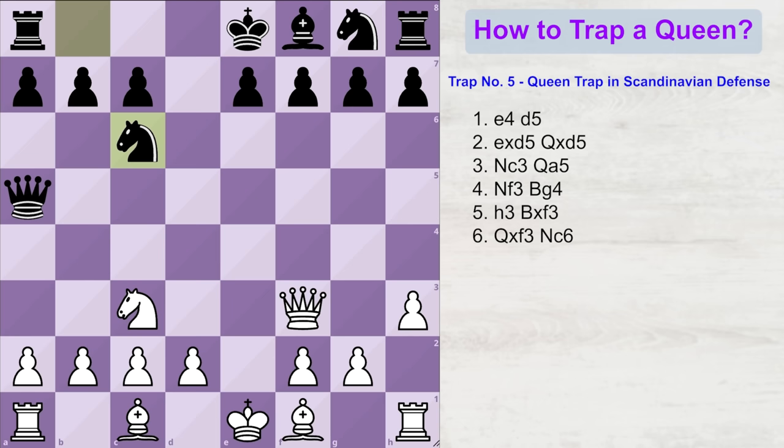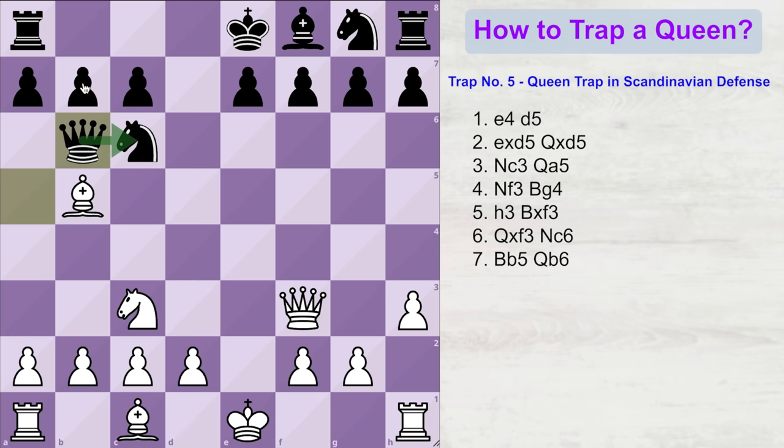White plays bishop b5, forking this knight to the black king. The knight is now double attacked by white's pieces. So black plays queen b6 to add defense to this knight. Now two of black's pieces are defending the knight, and two of white's pieces are attacking it. What should white play? White can create another threat in black's territory — knight to d5. Knight to d5 attacks the black queen as well as the c7 pawn, threatening to fork black's pieces. If white captures our bishop, then he loses the queen by knight into c7 check.